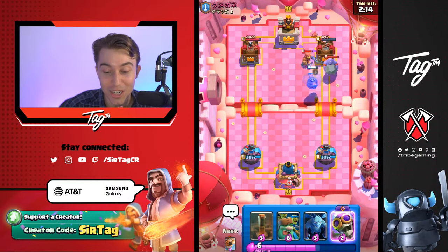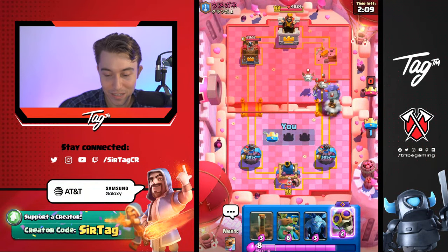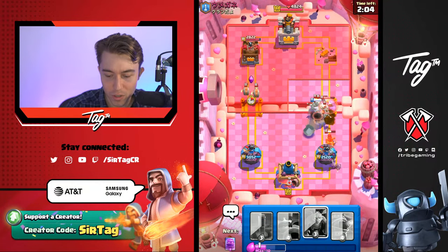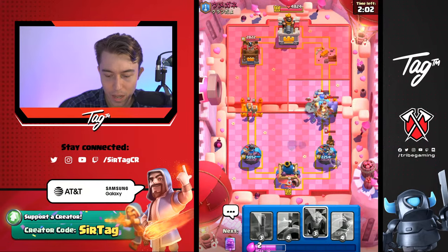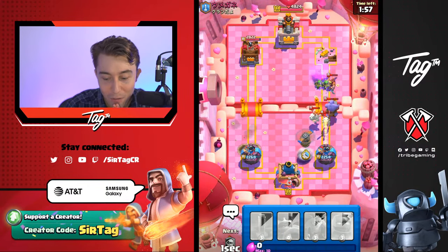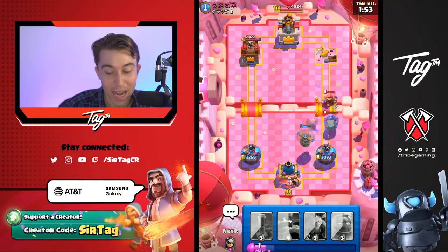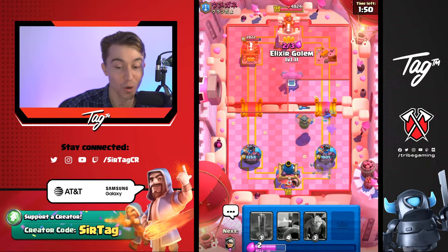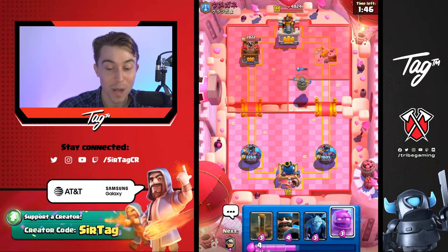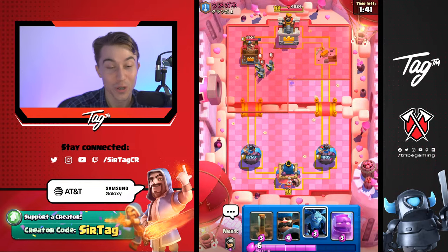Think of Elixir Golem from the standpoint that you're giving your opponent Elixir — you never really want to drop it unless you can guarantee value. Since we had a lot of cards flowing at our opponent where he overcommitted, I felt confident cycling there. We're going to allow the Flying Machine to stay alive? If that Flying Machine stays alive, our opponent's going to take a huge dive. We can possibly defend this with the Evo Bomber — if it's able to get that last shot and not die, that would have been huge. We do have Flying Machine and we're going to be able to slaughter the Skeleton Dragons.